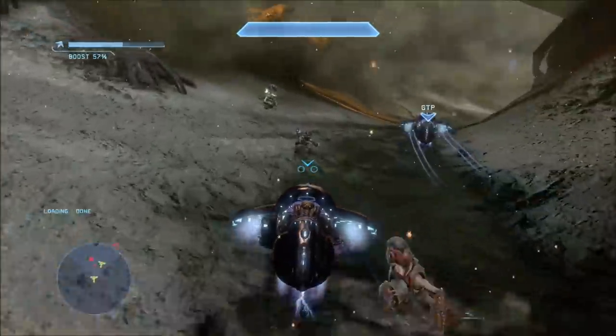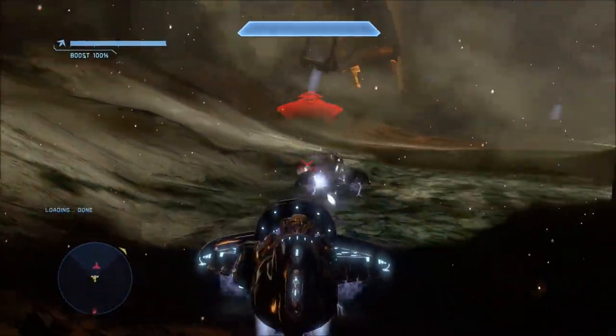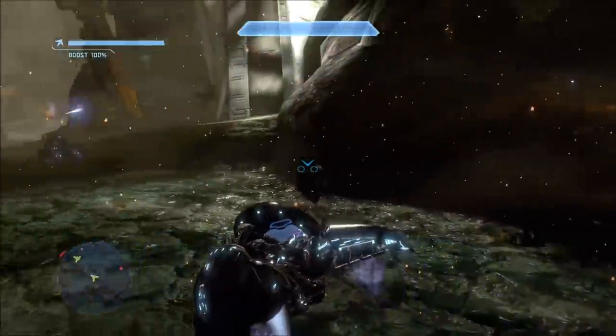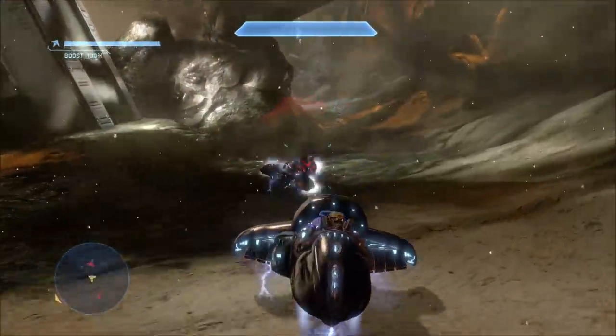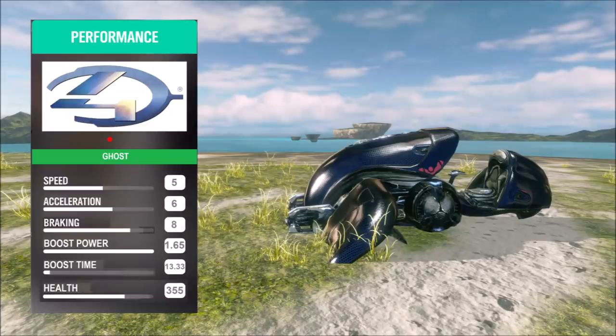Halo 4 is the last game we'll be comparing. It still brings back the Ghost with some visual changes and upgrades, and more animated pieces. But it still has a lot of the same limitations as Halo Reach's Ghost — limited boost and everything. Its stats are pretty much the same: same speed, same acceleration, same braking. Boost power is still 1.65, boost time is still 13.33 seconds, and health is still 355 points.